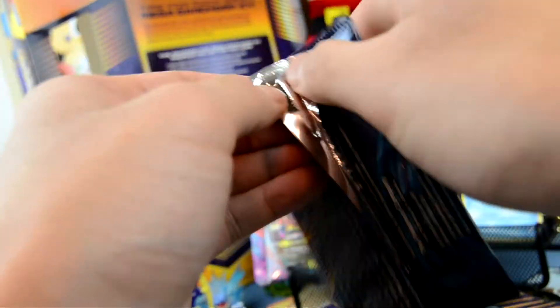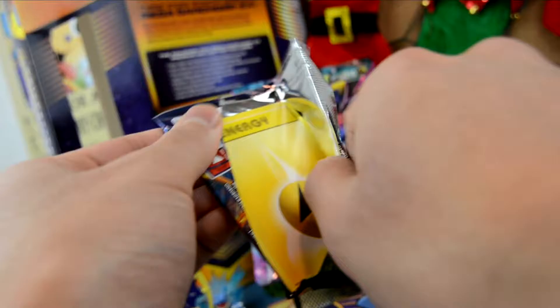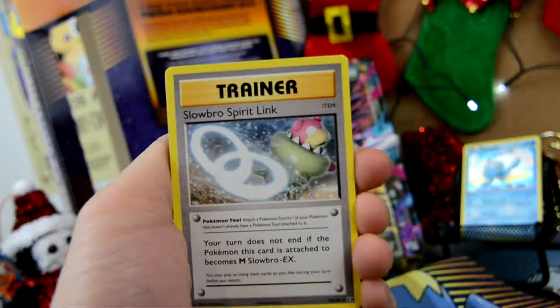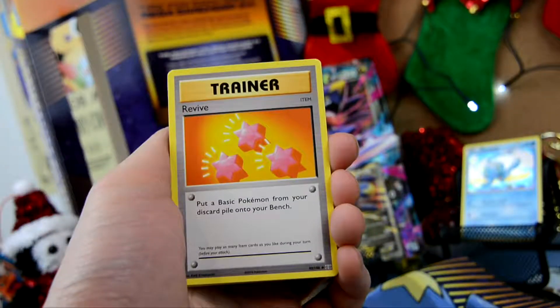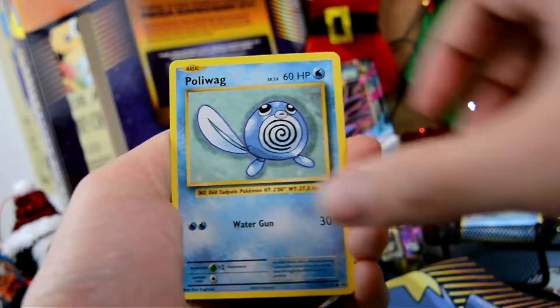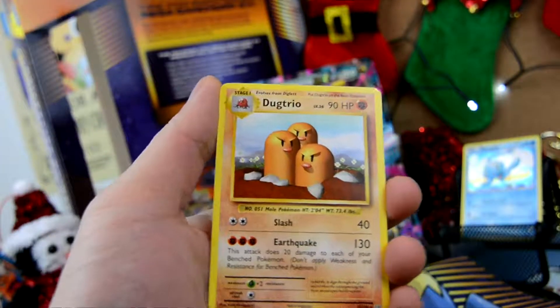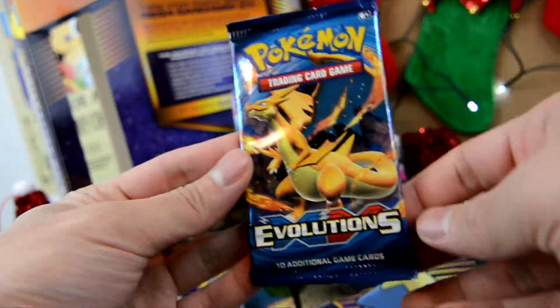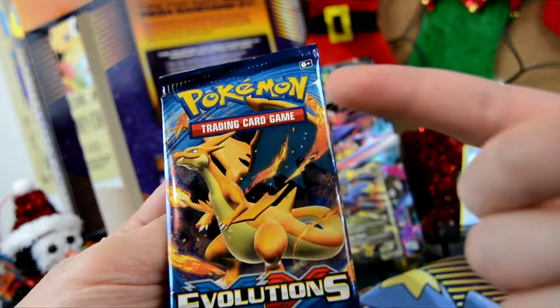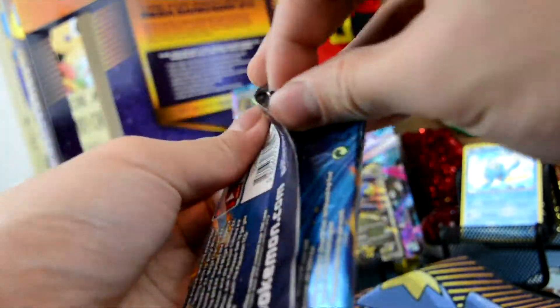Alright, we're down to our last two Evolutions packs — don't let us down please, Garchomp. Evolutions pack, come on Mega Charizard, don't disappoint! We have a Slowbro Spirit Link, a Revive, a Poliwhirl, Lightning Energy, a Magikarp, a Seal, a Poliwag, a Tangela, a Reverse Holo Voltorb, and a Dugtrio. What is going on?